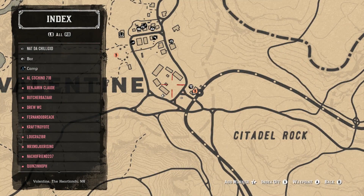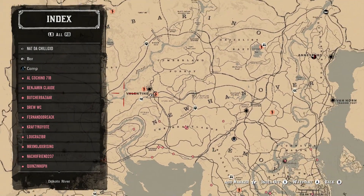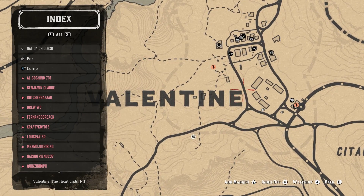What you wanna do is go to Valentine. For those of y'all who don't know where Valentine is, Valentine is right here on the map. I don't got a lot of players over here, which is good. You wanna make sure you don't got a lot of players in your lobby or a lot of people at Valentine because they'll be trying to kill you.